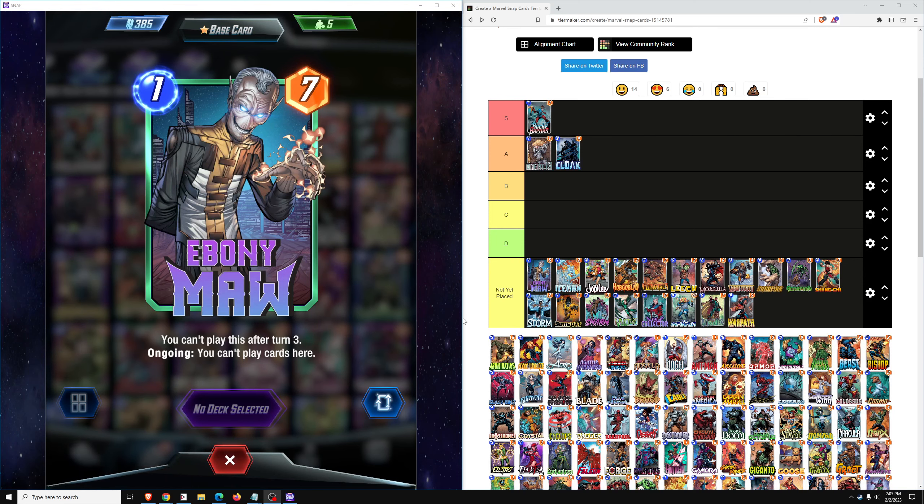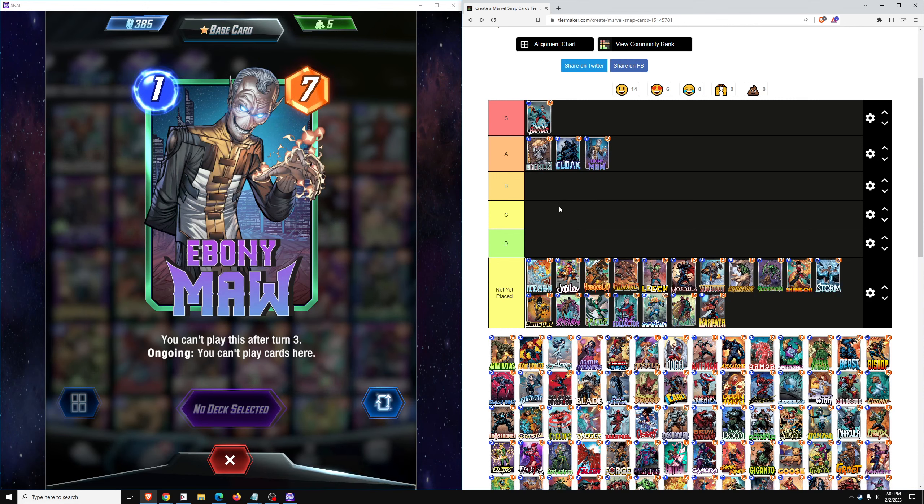Next up we have Ebony Maw, a solid A-tier card in Pool 3. In Pool 2, you see players running it sometimes in Ongoing decks, but I didn't really like it in mine. It gains more uses in Pool 3 where it's run in 0-cost decks and even seen used with Viper. It's been buffed to a 1-7. In Pool 2 though, I wouldn't give it a second look — despite appearing good at 7 power for 1 cost, you can't play this after turn 3 and you can't play cards in that location.